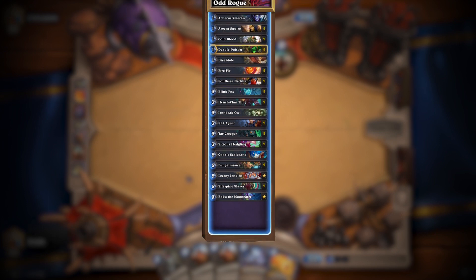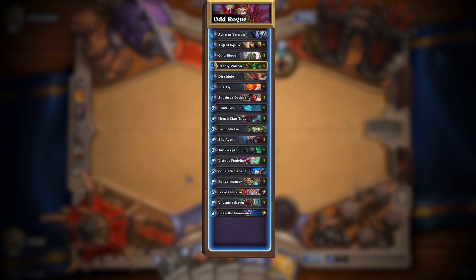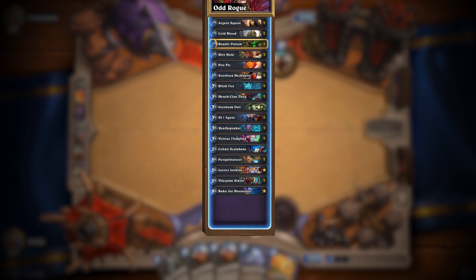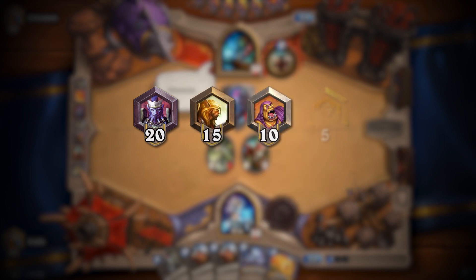There's also something called local metas, or points in the ladder where the composition of decks being played commonly changes. These usually happen at around the ranked break points of 20, 15, 10, and 5.